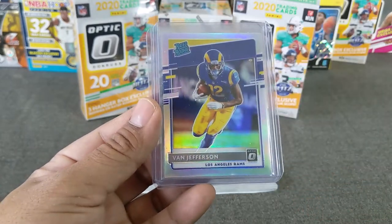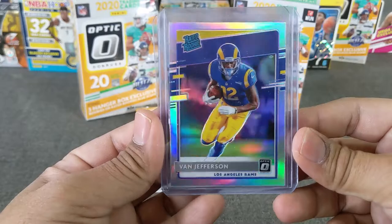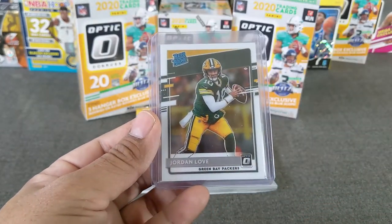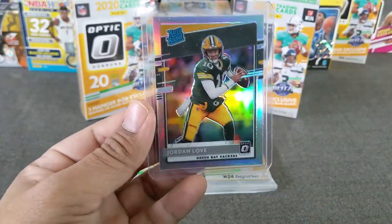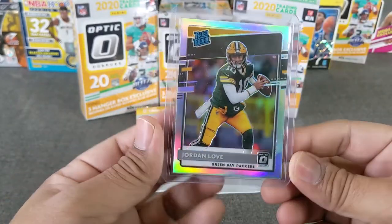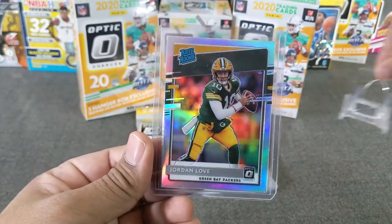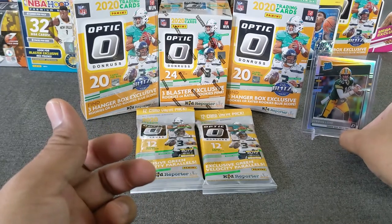Also hit a Van Jefferson ready-to-rookie — very nice with the team color. And then hit a hollow of Van Jefferson. Love these hollows, very nice, they really pop. And then the best card of the first opening was a Jordan Love hollow. So nice. We're going to put Mr. Love up here and hopefully he can give us some good luck.